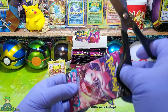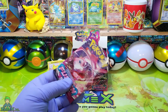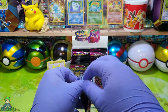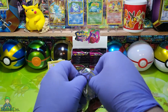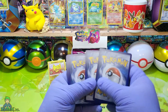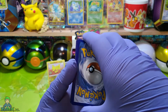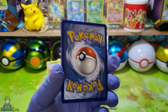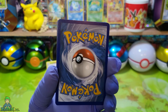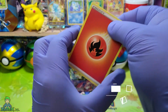En we gaan gewoon hopen dat dit de pak van vandaag gaat worden — hier zit het in, hier gaan we het meedoen. 1, 2, 3 en 4 — welke kleur Energy? Ik ga voor Water. Welke kiezen jullie? Komt-ie, oh — The Fire!